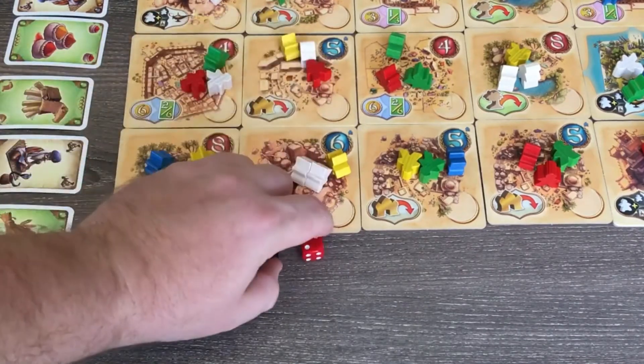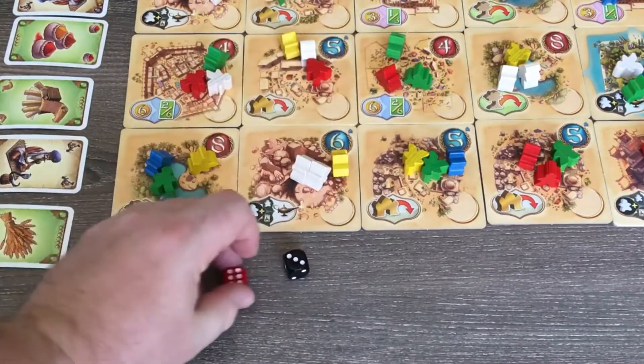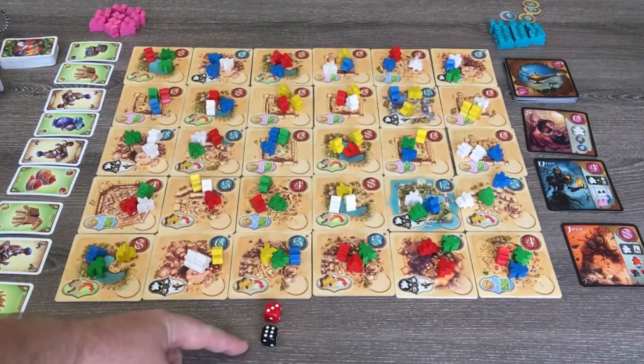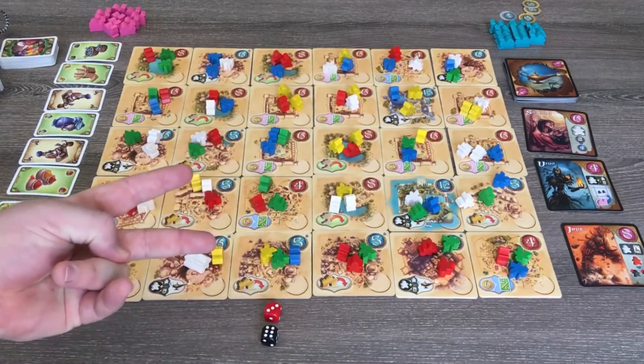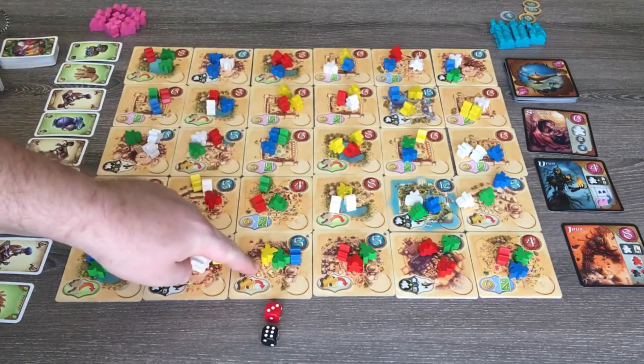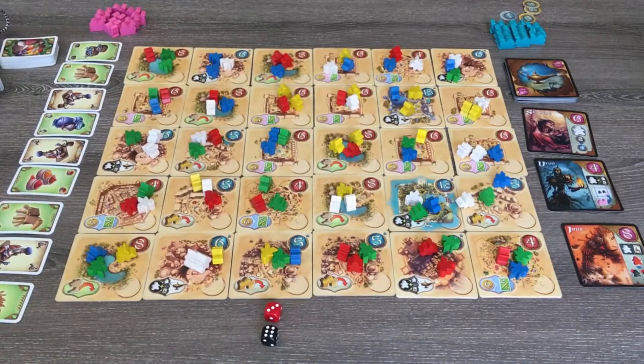At the end of your turn, you must then re-roll the dice for Yazid and accept the results. If the black die shows a six, Yazid strikes twice — he targets two tiles, the top one and the bottom one available in the column indicated by the white die roll, as long as there are still meeples on them.